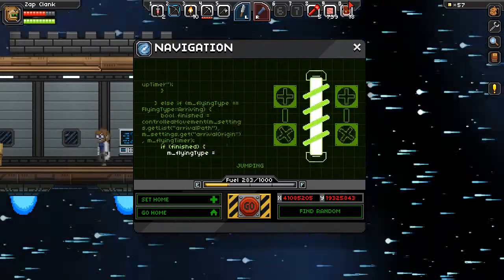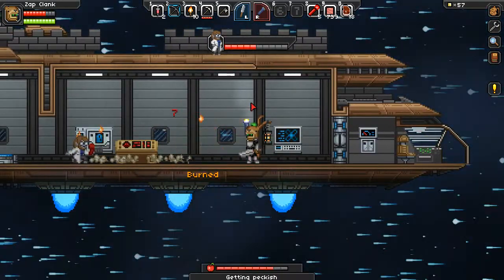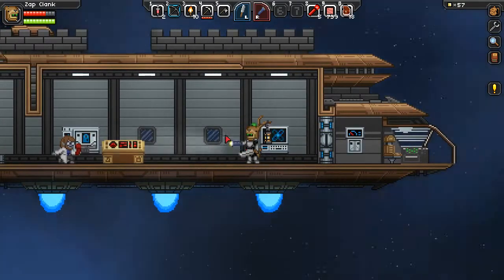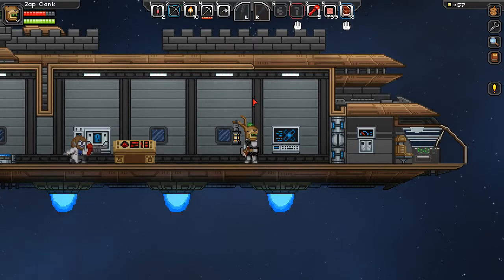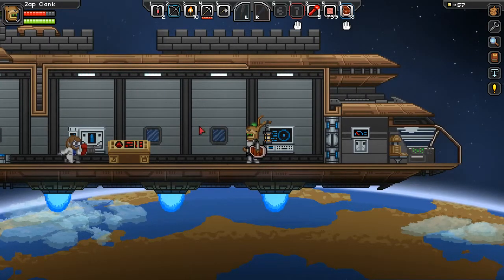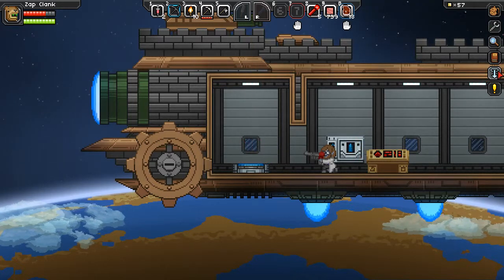Hey folks, this is Matt a.k.a. Slash and welcome back to Slash Plays Starbound. We are warping our way off to the Gamma Sector with Zap Clank. It's another one in the same line as Ironclank, and I had to reset my character because we are now on Furious Koala. Furious Koala is hopefully the last update that Chucklefish will have to do where characters and whatnot have been wiped. I've played this character long enough to get to this point. We're about where we left off last time and we're going to beam down to our first Gamma Sector world and give it a look-see.